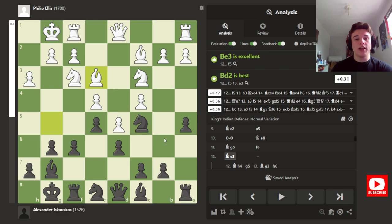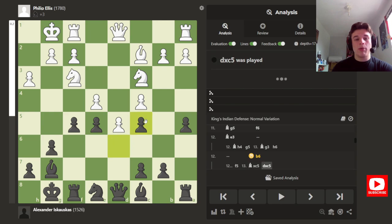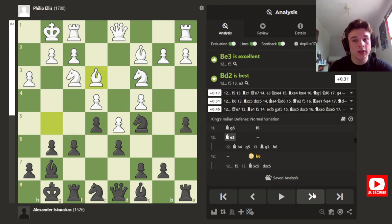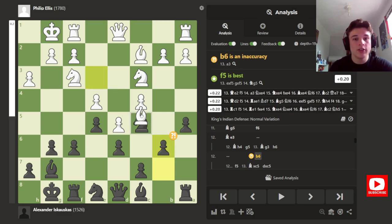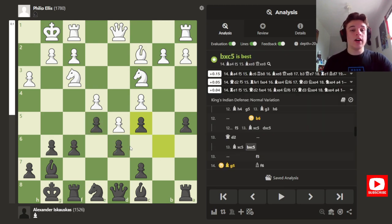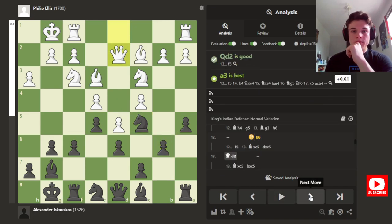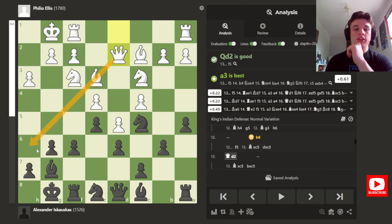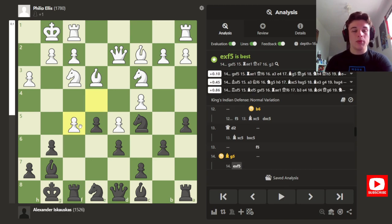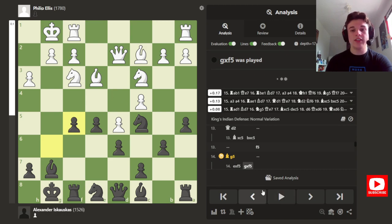I go f6 to kick the bishop out. My opponent drops back to attack my knight, and if I play f5 my opponent could damage my structure, causing my e5 pawn to lose support. So I go b6 — the computer doesn't like it, but the idea is that after bishop takes I can take with the b-pawn, keeping my d-pawn stable and giving me better control over e5. My opponent goes queen d2, setting up a battery on the diagonal to try to trade off my dark-squared bishop — a key defender of my king as I'm about to throw my pawns forward.